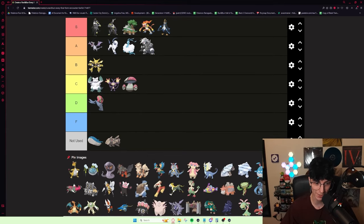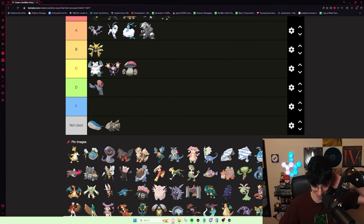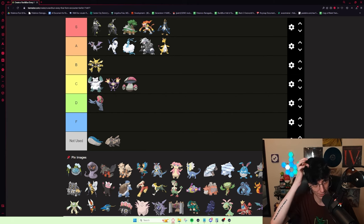Ampharos is really solid. For example, my Mega Ampharos in my winning run one-shot all three of Salamence, Ludicolo, and Blaziken with a Thunder. Granted, mine was plus Special Attack, but this Pokémon's really powerful — it's like 165 base Special Attack Electric Dragon type. I think I want to put it A tier. People will probably disagree, but it's really good. I would probably put it on the lower end of A tier, but it's a really good Pokémon.